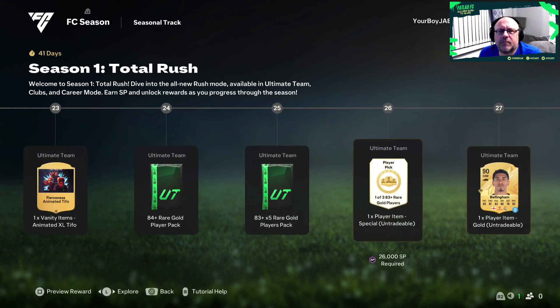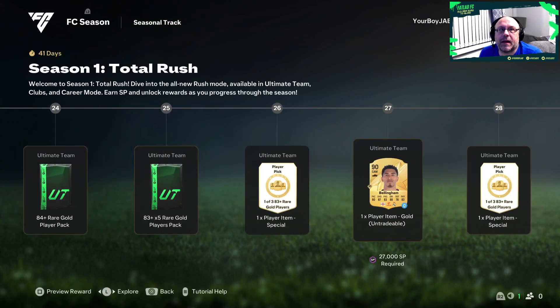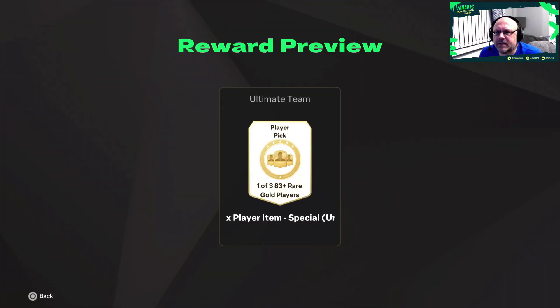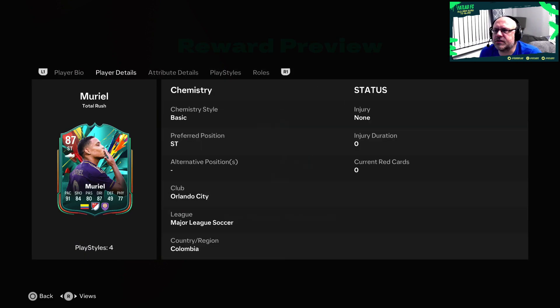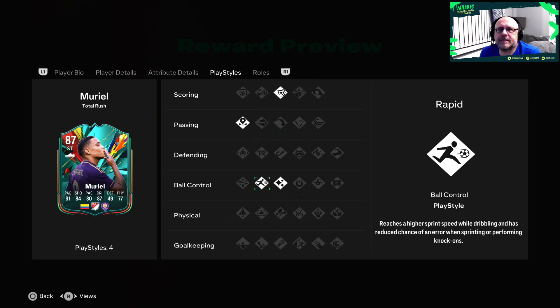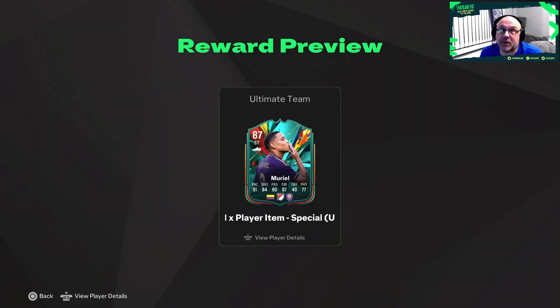There's an 84 plus player for level 24 and an 83 by 5 for level 25. We get a one of three 80s player pick, then Jude Bellingham on loan at level 27. Another player pick - one of three 83s - for level 28. And our last season player is Muriel, four star four star, striker only. He has power shot, incisive pass, rapid and flare, suited to false nine or advanced forward - he'd fit perfectly in the team we'll run.